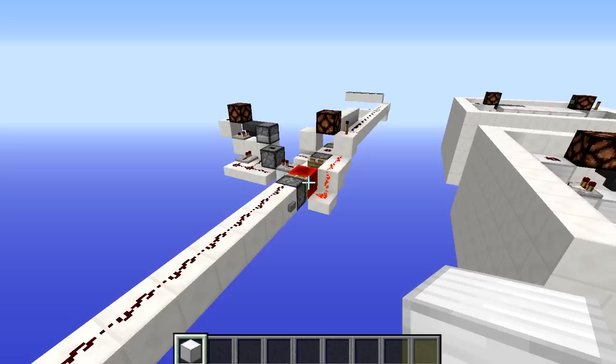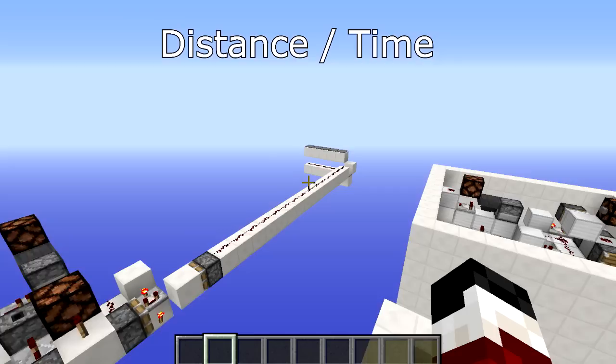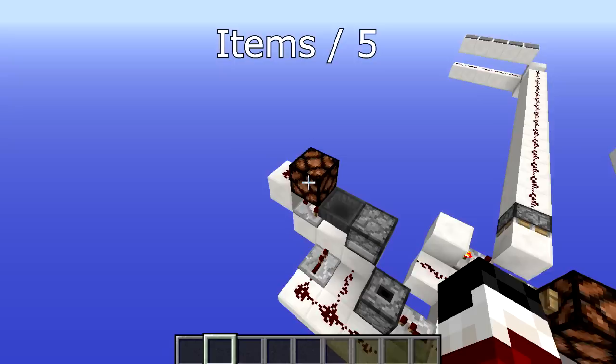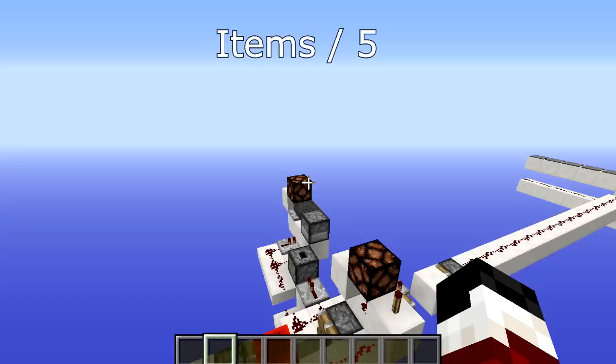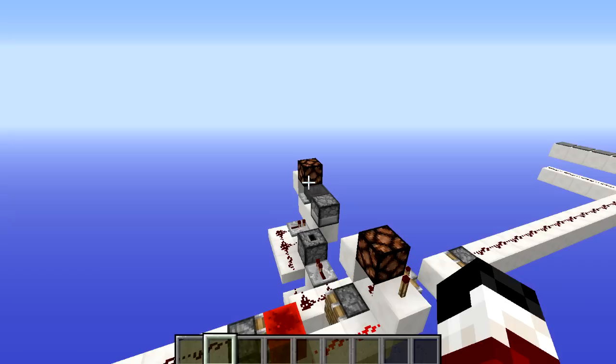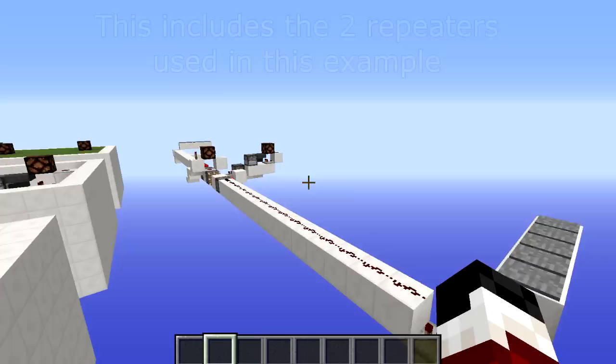Time for the math. For those of you that don't know how to calculate speed, you take the distance travelled and divide it by the time taken to travel that distance. The distance here is 43 blocks, and the time is calculated using the items — for every second that passes the dropper puts 5 items into the hopper. So to calculate the amount of seconds passed, take the items and divide by 5, then take the distance of 43 and divide it by the time to get your average blocks per second. The accuracy is limited by the distance of the track — the faster your horse is the less accurate the result will be — so building a longer track increases accuracy. For every extra repeater used you need to add 0.1 to the item count to compensate for the extra delay.